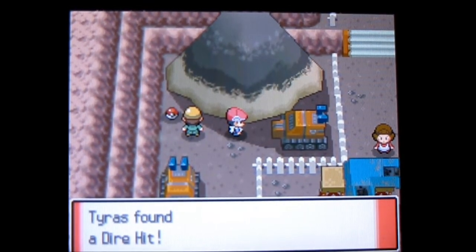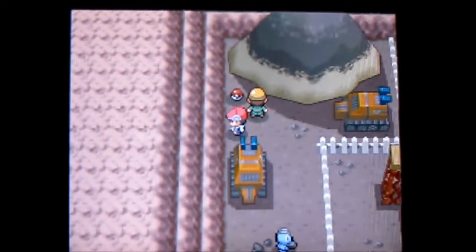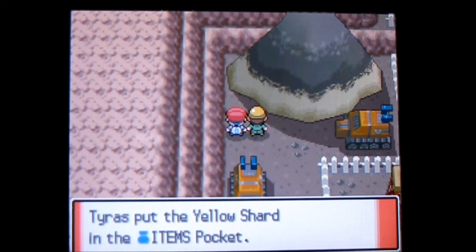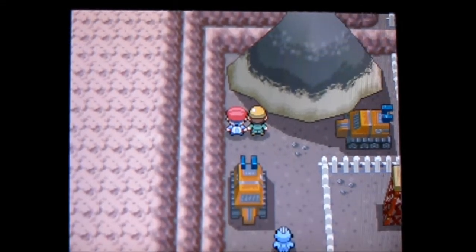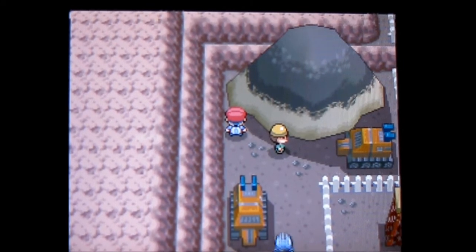There are two items here: a Dire Hit, which is one of those battle items that increases your chances of getting a critical hit, and a Yellow Shard. Yellow Shards are found very rarely in the game, except in one place which I'll tell you about later. If you've got enough of these, they're a form of currency you can trade to certain NPCs - move tutors - and they'll teach you moves that are otherwise difficult to come by.